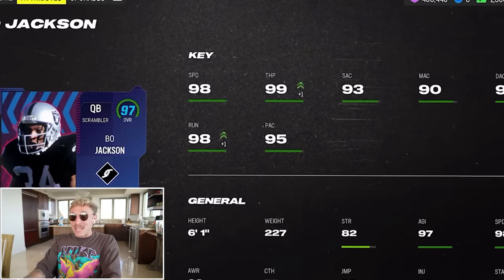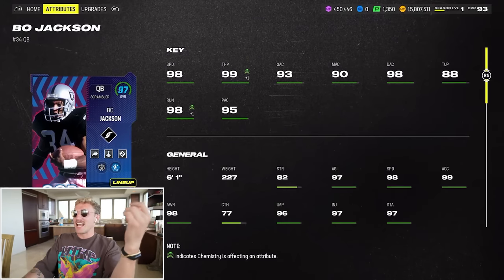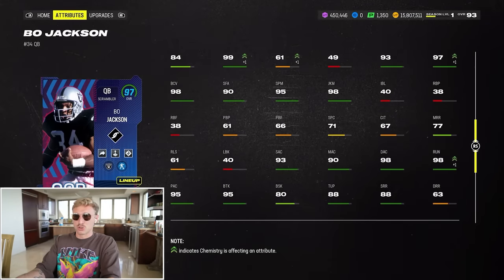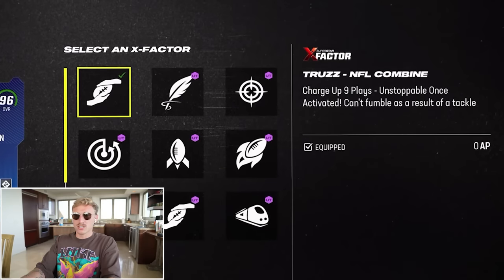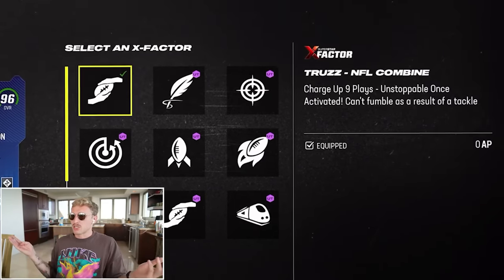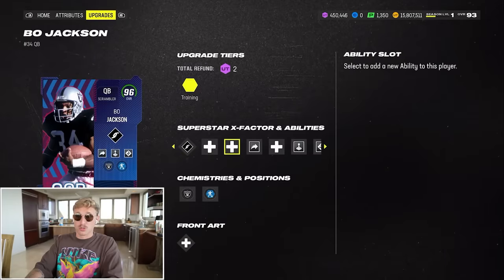98 speed raw, 99 throw power, 90 medium accuracy, 98 deep. He has 99 acceleration, 97 agility. So obviously he's literally just built to run, and then he actually gets nasty abilities too. He has Truzz, which is an NFL combine specific ability. You need to wait nine plays, but after those nine plays you get Truzz for the rest of the game. You can't fumble as a result of a tackle, which is insane for quarterbacks who are super fumble prone.